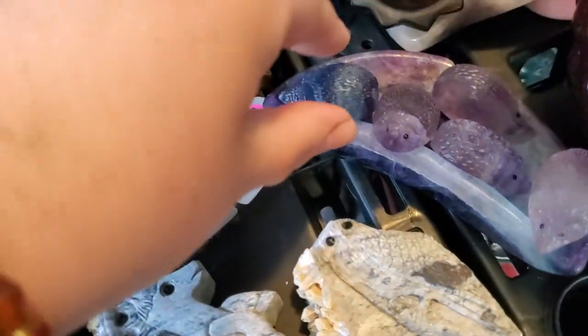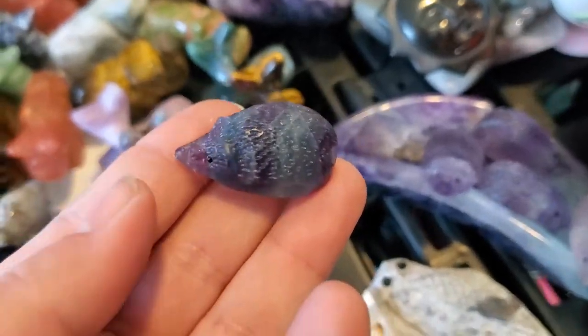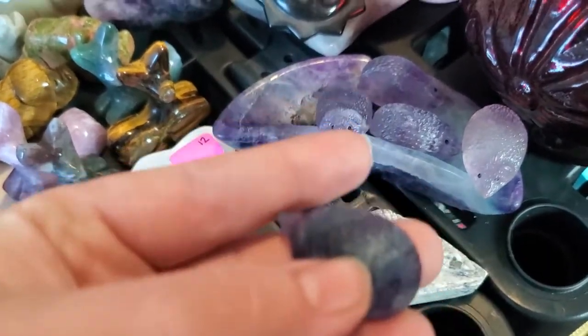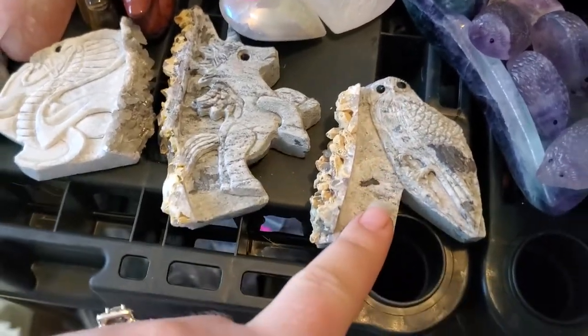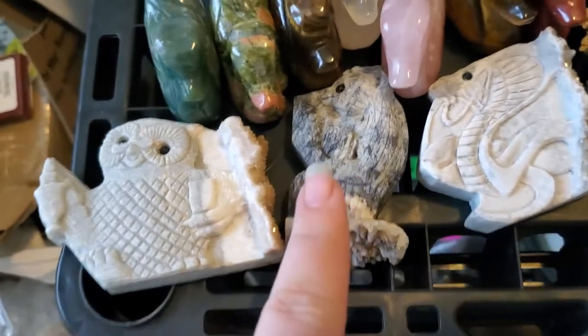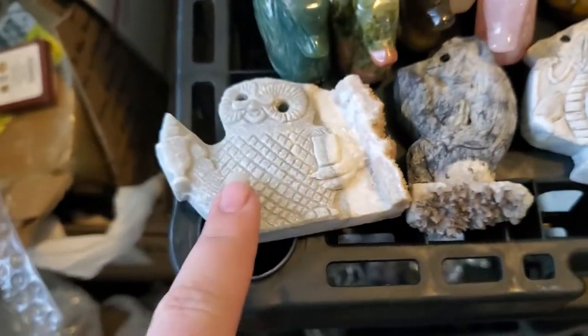I got these little fluorite hedgehogs in. I don't have the price of them off the top of my head — this is the only striped one I have, and then I have some purple ones and a little pink one. If you're interested in those, just comment and I'll let you know the price. I don't have the price of these yet either — I've got an owl, a unicorn, a cobra, a little whatever that creature is, and then another owl.